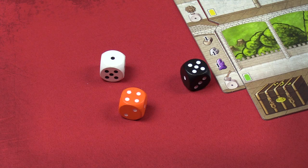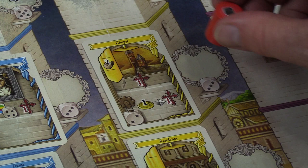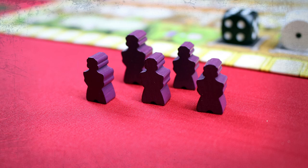First, you're going to roll these three giant dice. The value of these dice are now the values of each of the players' corresponding family members. Each action space has a die face on it showing the value of the family member that must be placed on it to take the action.